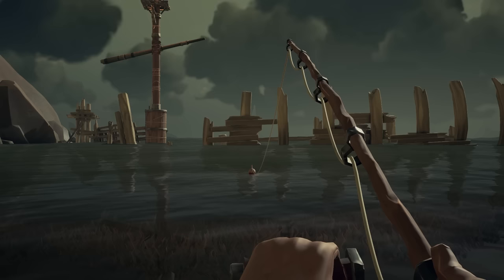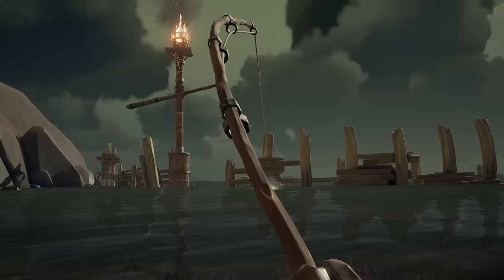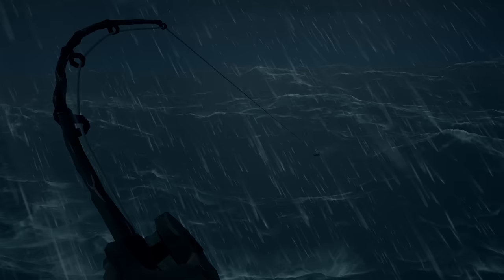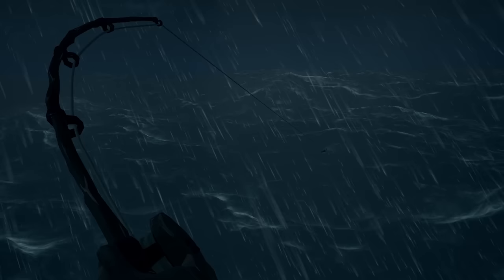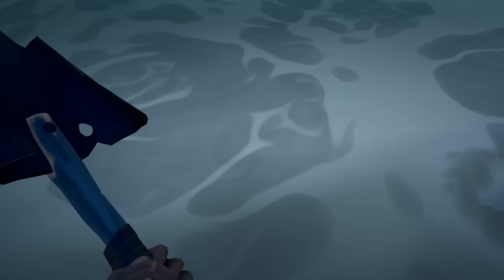There have been a couple of updates to fishing that have changed the fishing meta. The most impactful has to be fish nameplates. Before 2022, you had to visually identify the fish in the water for the few seconds it would swim around your hook before deciding whether to let it eat your bait. In calm waters that sounds simple, but in the storm it's near impossible. Now it's not a problem — just retract the rod and cast again.